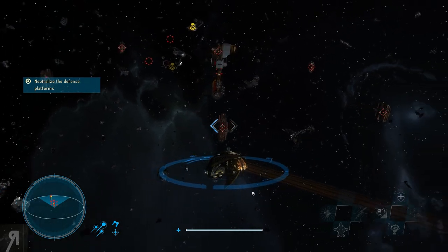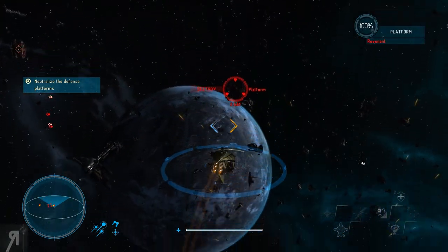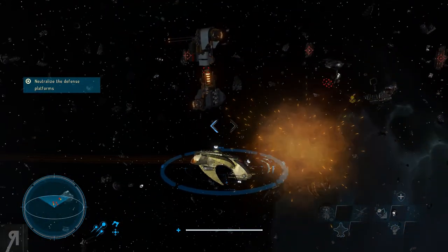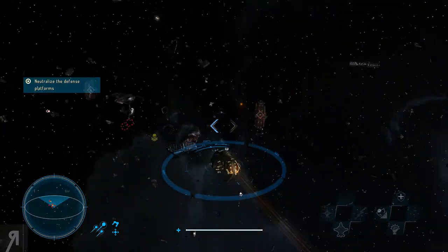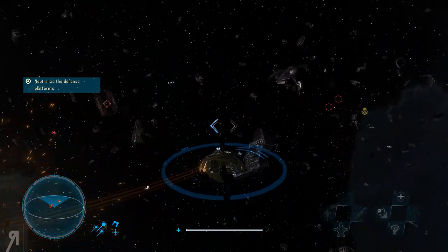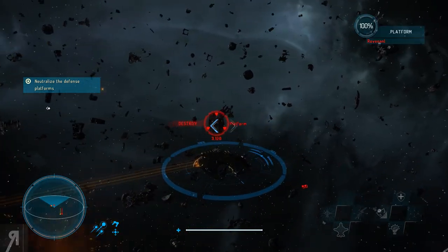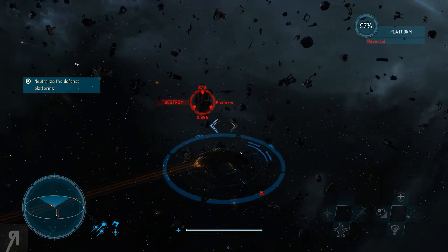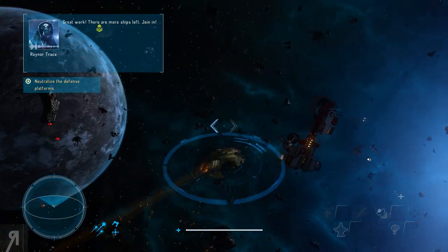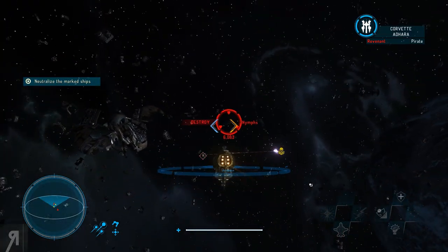Can I start shooting them now? There we go - whoa, they die very quickly! They die extremely fast. I guess this is just a beginning mission. I'm really quite happy about that because I was dreading going into combat for the first time - usually in games like these I'm not very good at surviving. Neutralize the muck ships - okay, well that's easy enough.